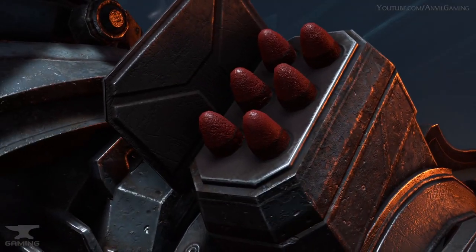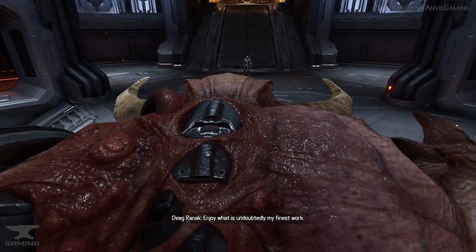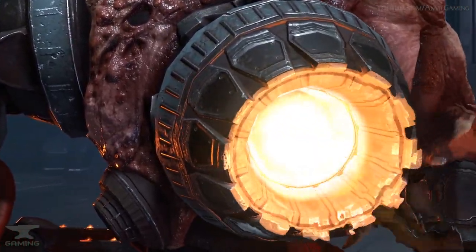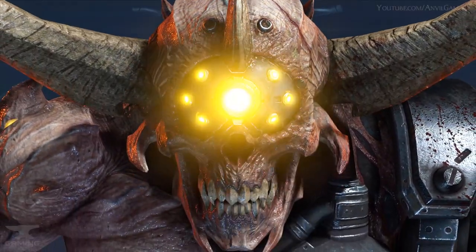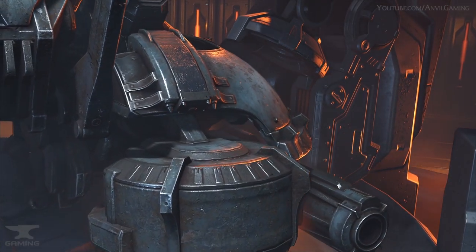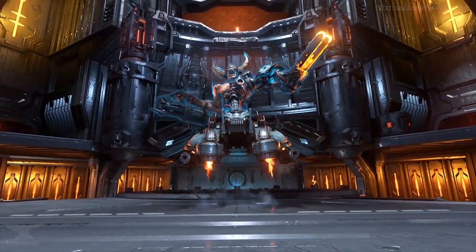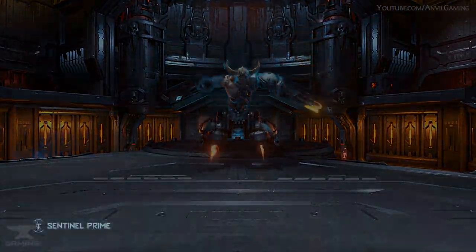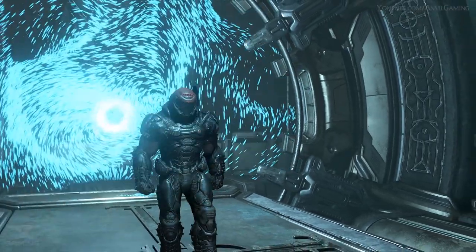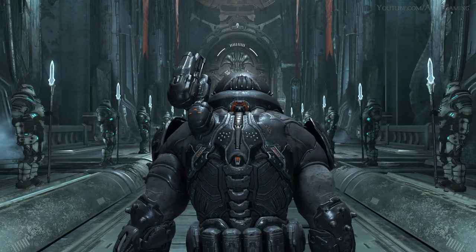There are two theories that can potentially explain what these medallions are. One of the theories was made by the community a long time ago and has generally been accepted as the most plausible theory. The other theory is something I have created that I feel is more accurate, especially given the events of The Ancient Gods Part 1. The first theory is that these medallions house a portion of the priest's soul — either a small or large soul fragment.